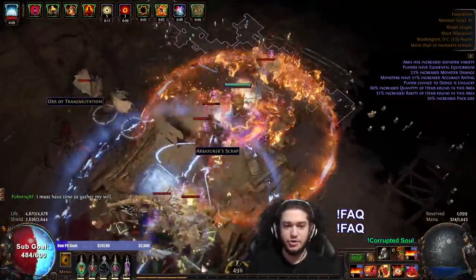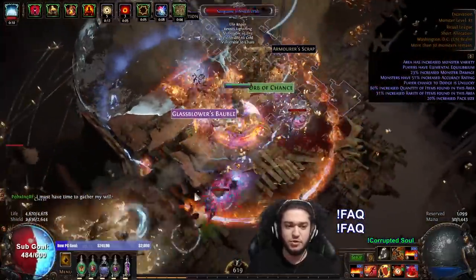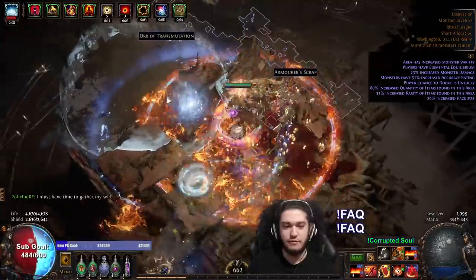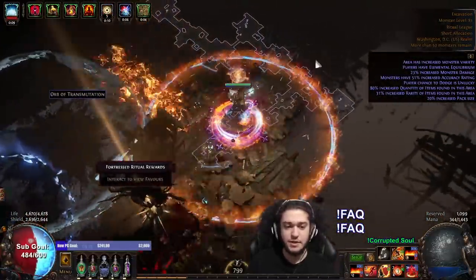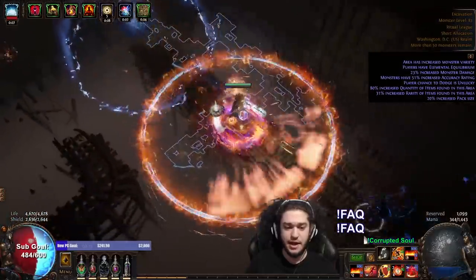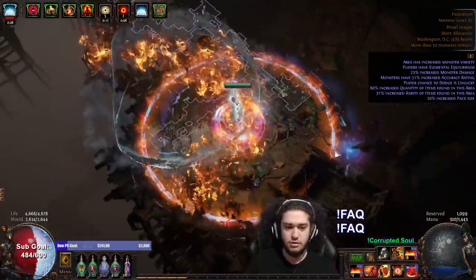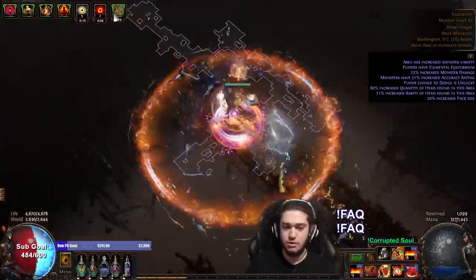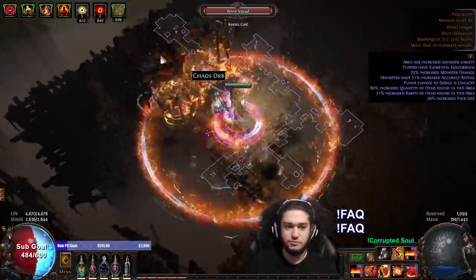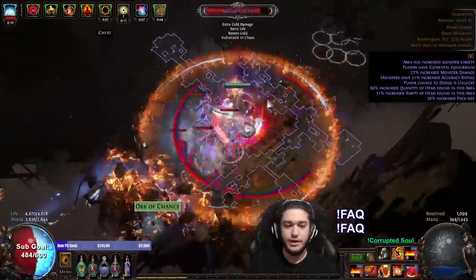I do lose a bit of Righteous Fire damage because I lose the Infusion, and I lose a little bit of survivability from that too, but I gain survivability by not having to stand still. Another thing to note is that Infusion normally would affect Righteous Fire, which we don't get anymore. At the moment I have zero exposure, so what you're seeing is just purely Flame Wall.